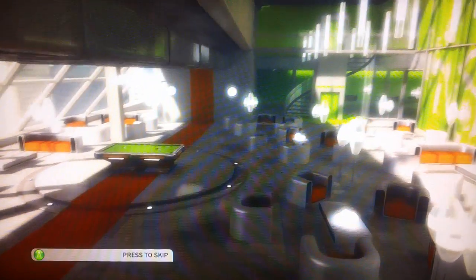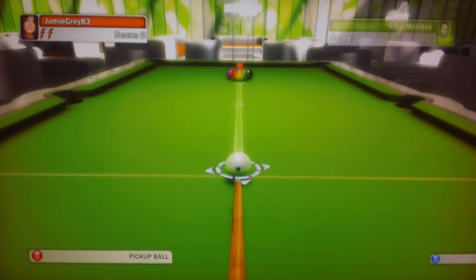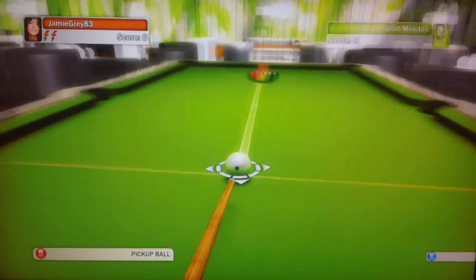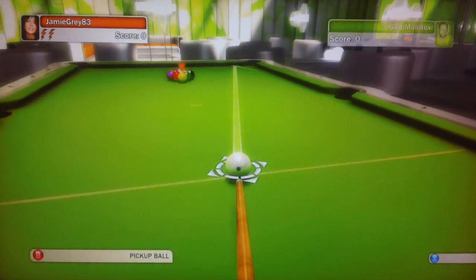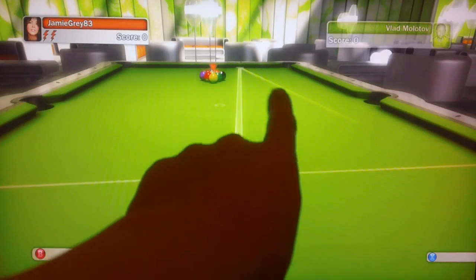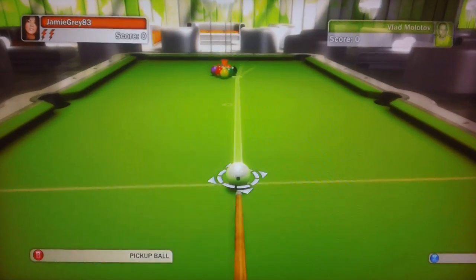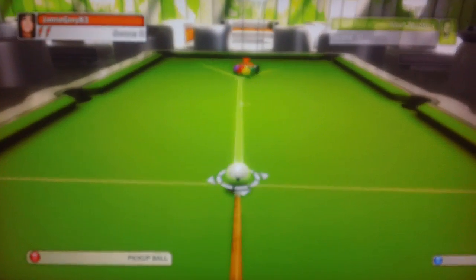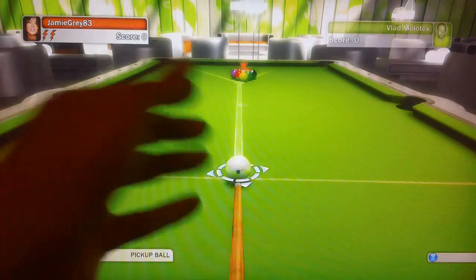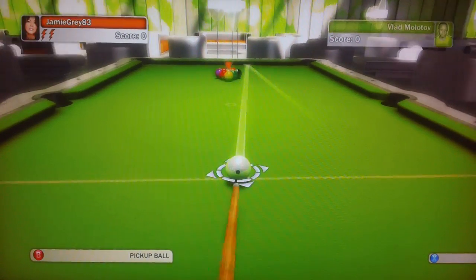The ball reflections are insane — the game does a very good job of reflections and how the tables look. You've basically got simple left and right aiming; there's a white line coming out of your cue ball, and another white line showing the direction the cue ball will travel after hitting an object. If I go over to the yellow, it shows two lines — one for the yellow ball and one for the cue ball. You can probably turn this off because it makes things very easy.